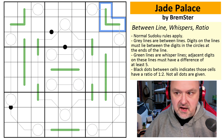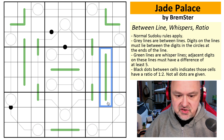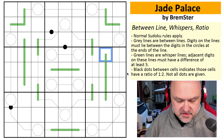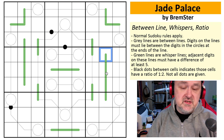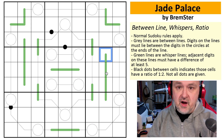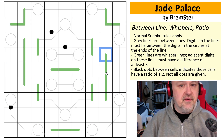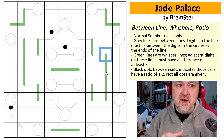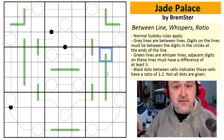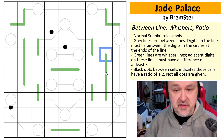The green lines are German Whispers lines, and adjacent digits on German Whispers lines must have a difference of at least five. The biggest ramification of this is that you cannot put a five on a German Whispers line, because reducing five by five gives zero and increasing it by five gives ten — neither is a valid Sudoku digit. Furthermore, any number below five must alternate between below five and above five along the line: high, low, high, low. Adjacent digits alternate along that sequence.